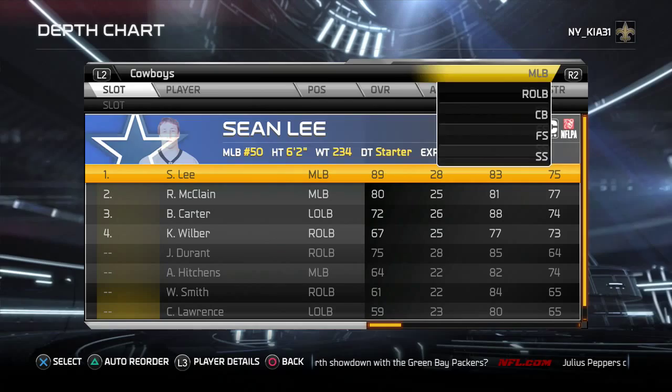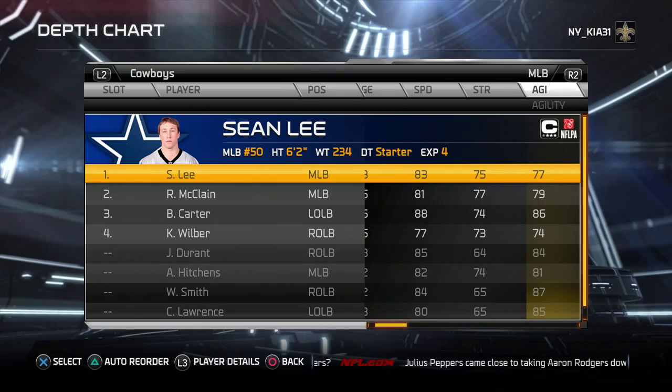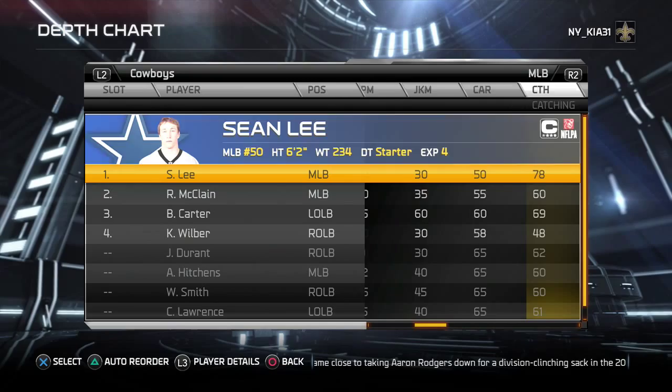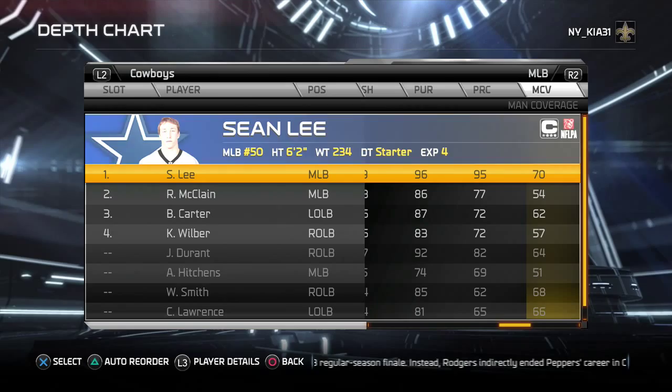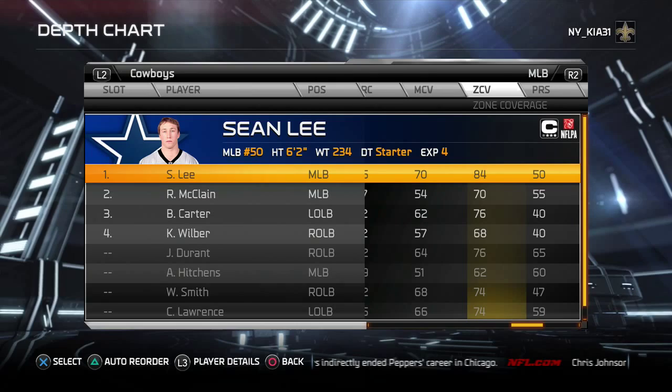Sean Lee is one of my favorite players in the entire game. Nice and fast, not the strongest guy in the world, but it doesn't need to be. Good awareness. 95 tackling, 83 hit power, 96 pursuit, 95 play recognition. Good man coverage for a middle linebacker. Anytime you can find 80 and above in zone coverage, take it and run and be happy.